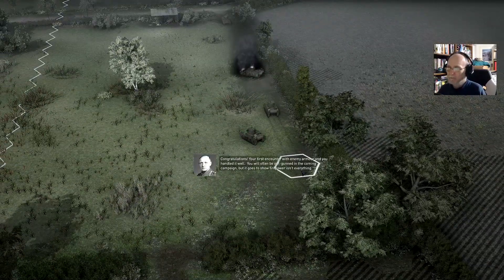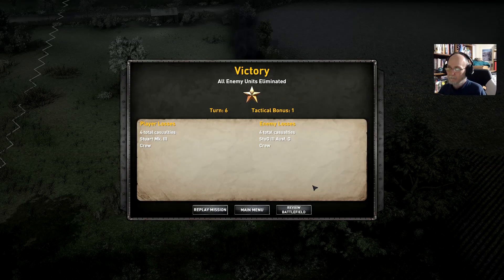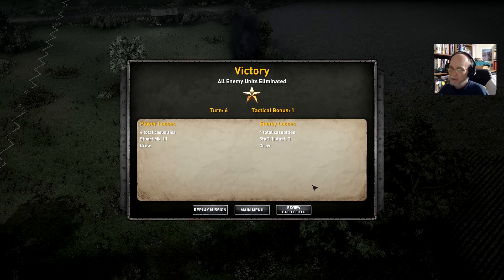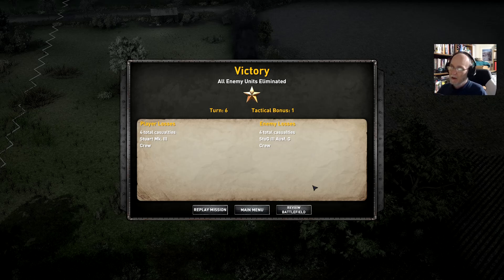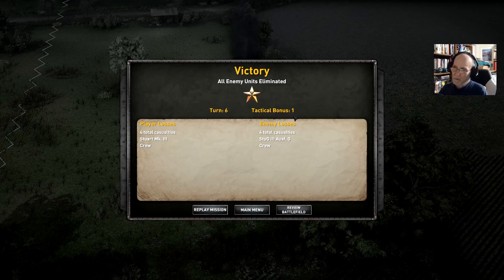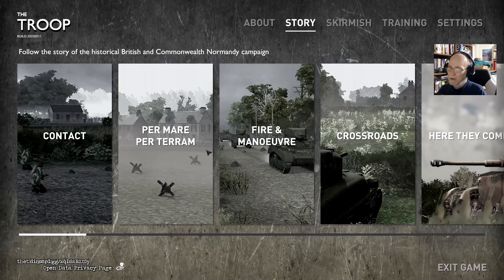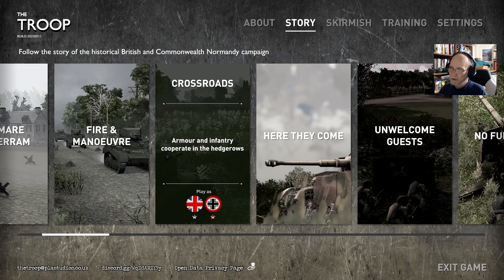He's got the little ambush camouflage. 'Your first encounter with enemy armor, and you handled it well. You will often be outgunned in the coming campaign, but it just goes to show firepower isn't everything.' Well, that was a quick mission. We lost one Stuart due to an ambush, but we used superior maneuverability to take care of him. That was six turns — I got a tactical bonus of one. In the next video we'll be doing crossroads: armor and infantry cooperate in the hedgerows, playing as the Commonwealth as we progress.